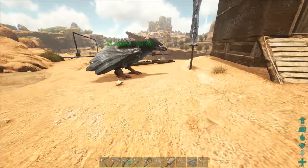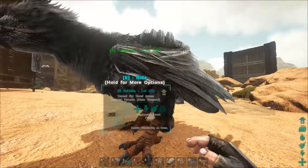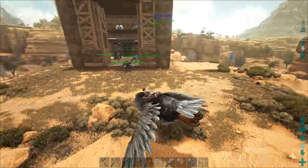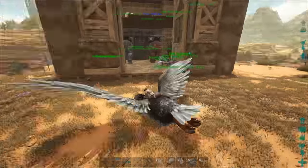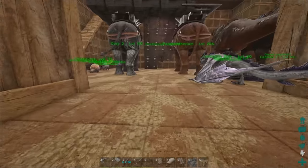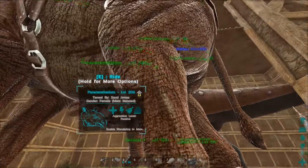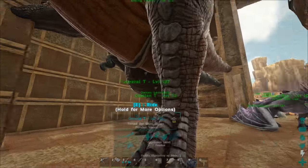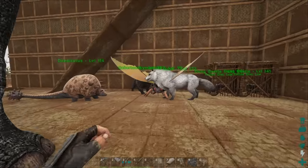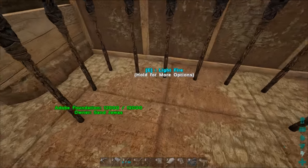We've got a little garden over here — looks like a Plant Species Y blooming up right there. And another cool thing I want to show you: we have a juvenile wyvern! We are back and better than ever. We've got wyverns, parasaurs, two T-rexes — look at all these dinos we have. We are really pulling together.